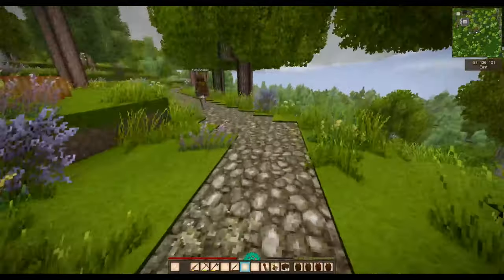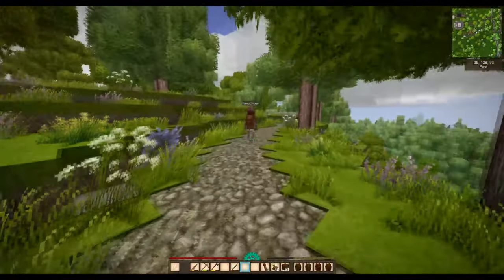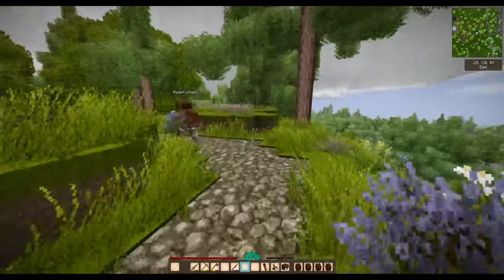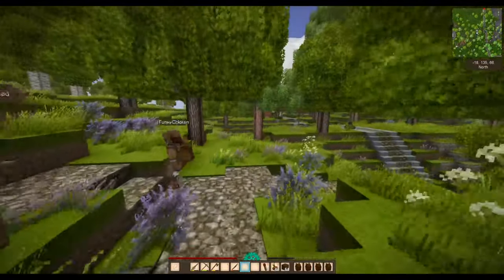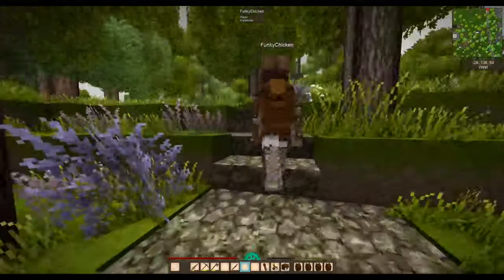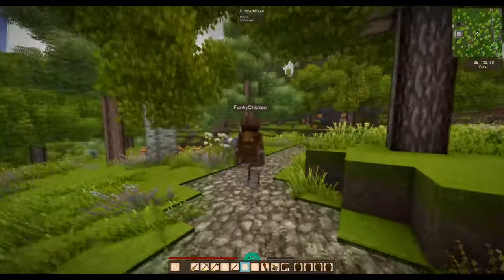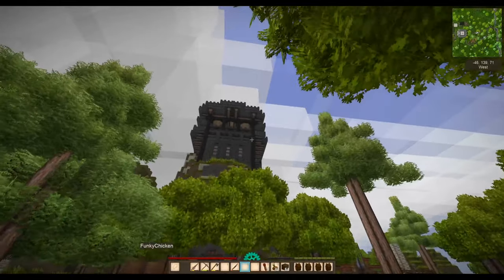Yes, of course - the path blocks will show up on the map but the gravel ones don't. Yeah, I like using the gravel for paths sometimes. I think that's right - when you're building paths that go a very long way you can't beat a path block, but when you're just around your own base you can have all sorts of fancy paths.